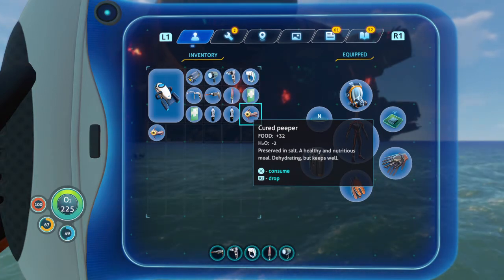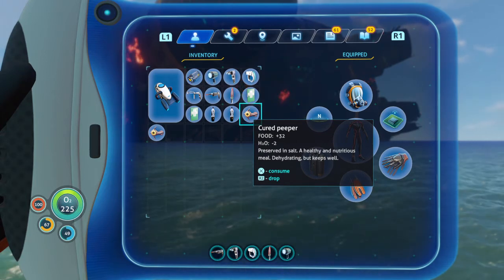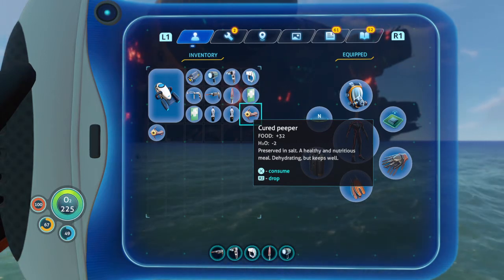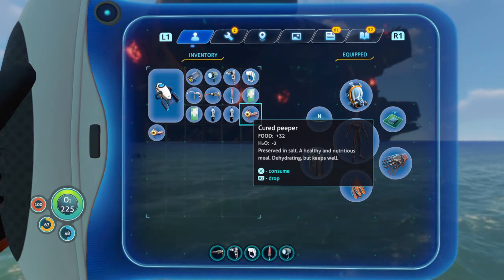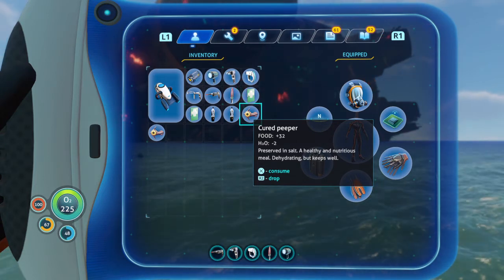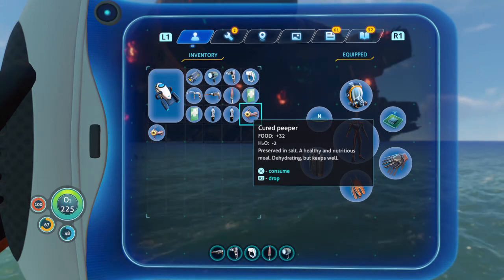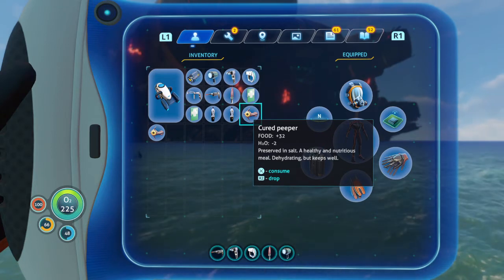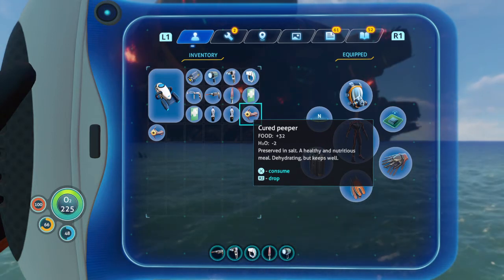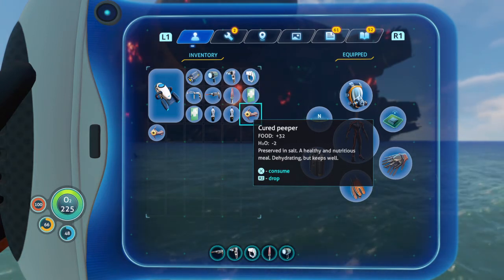For food, I like to keep cured Peepers on me — you want to cure them because they don't spoil. Peepers are good because they have a higher food content than most other fish. If you have food blocks, those are great too — I think they give plus 75 food — but they're not as abundant as fish, so keep a couple of cured Peepers on you at all times.